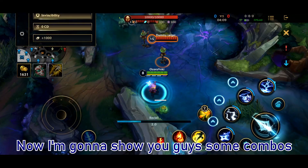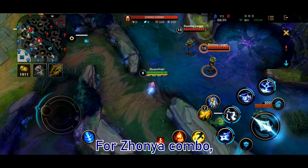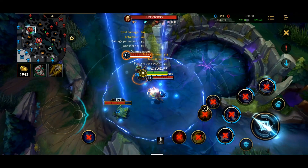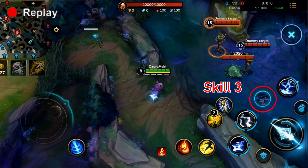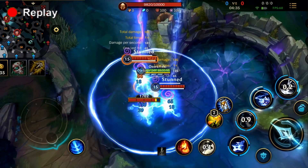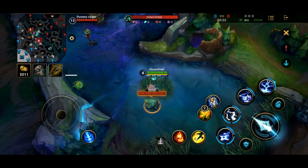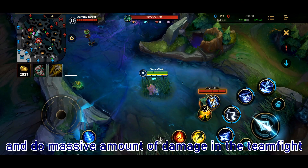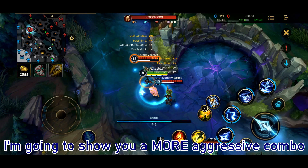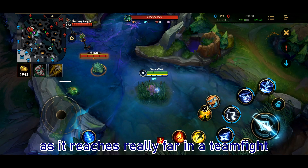We're going to show you guys some combos for Cannon, which is the Zhonya combo and the Protobelt combo. For the Zhonya combo, this is how you usually initiate the fight — you are going to stun the enemies and do a massive amount of damage in the teamfight while being unkillable. The Protobelt combo is more aggressive as it reaches really far in the teamfight.